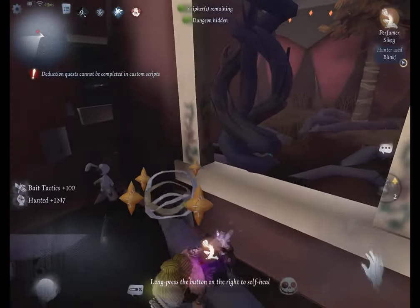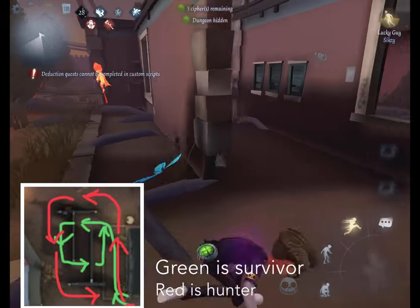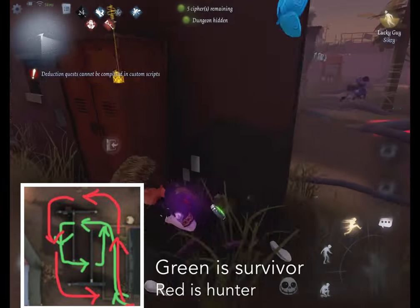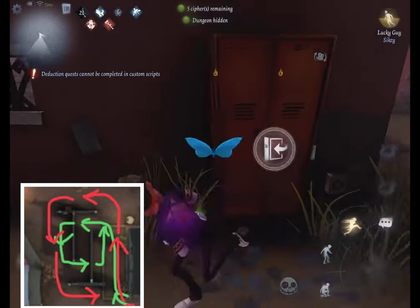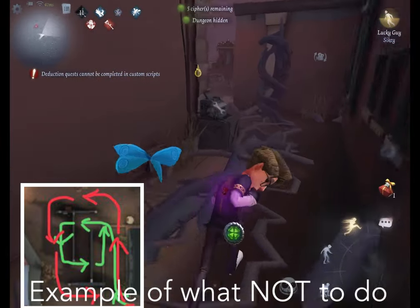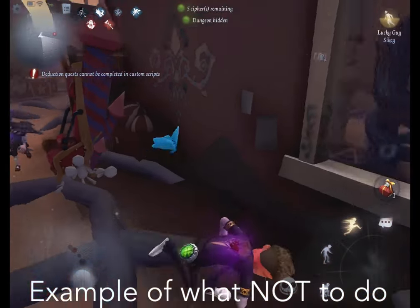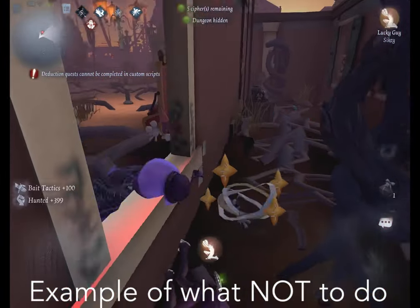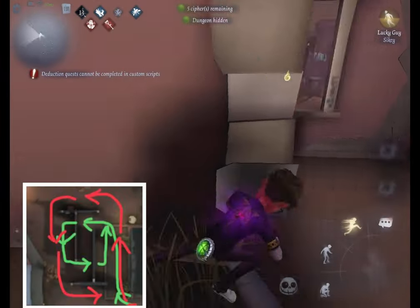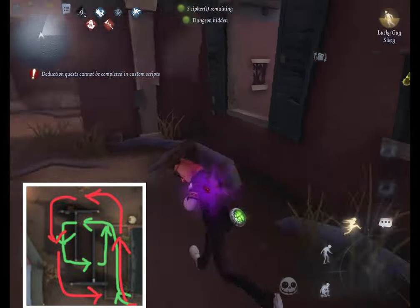So here I drew a little diagram to help you guys understand what direction you're trying to approach these windows from. The main idea is you're trying to get the hunter to follow you from the outside of the windows. You don't want them to go in between the windows, because then the hunter is able to get you from the sides and easily go around. But if you can get them on the flat surface on the outside of the wall, they have to respect that wall and go completely around it if they want to approach the window from either side.